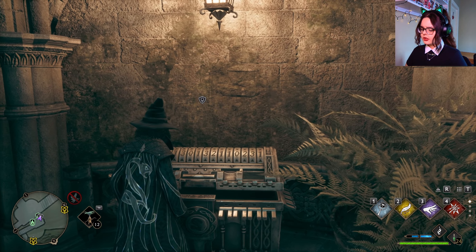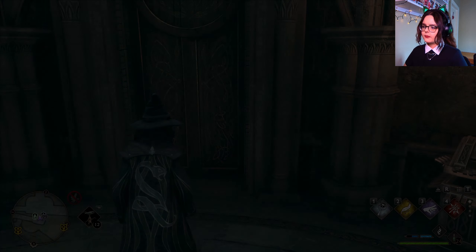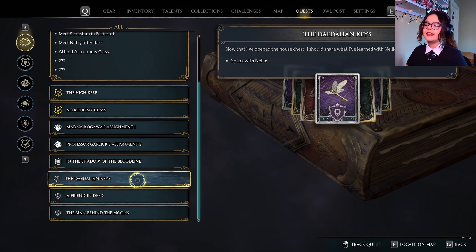Why is there a quest marker there? Is there something I can still do? Let me quickly go to my quests and check. Speak with Nelly — let's go!